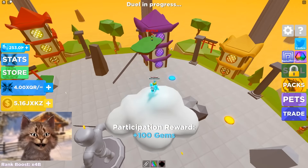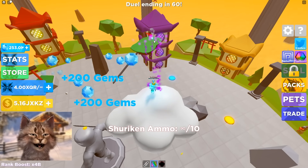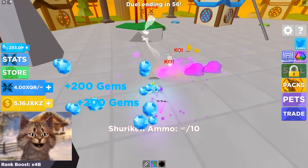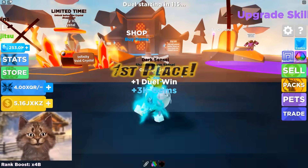I actually haven't played this in a long time, so I gotta learn how to play. I think the strategy is to throw shurikens. So I kill that guy, and then let me try to kill this guy right here. Got him. Let's go — we got first place and we got gems.